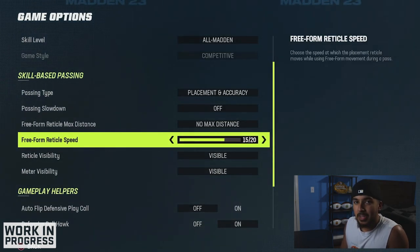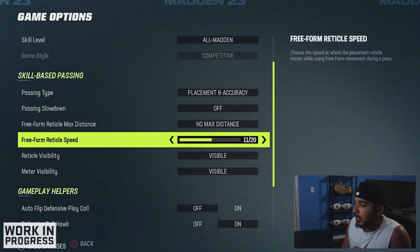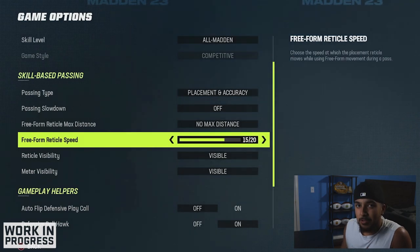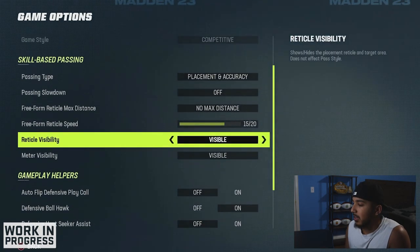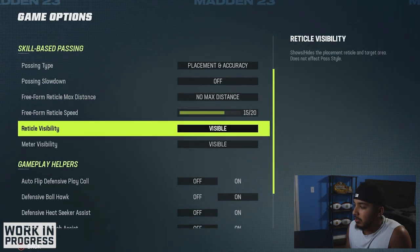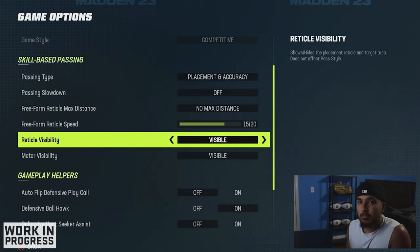Think of the reticle speed as sensitivity. If you don't want it too fast, you don't have to put it fast. I would recommend starting off around 10 and maybe working your way up. But I know some of the new young guys are going to have this all the way up to 20 and be completely cracked out. I highly recommend you have both the meter and reticle visibility set to visible. The meter will help you visualize how hard and how fast you're throwing the ball, and the reticle visibility means you can see where the ball is going.